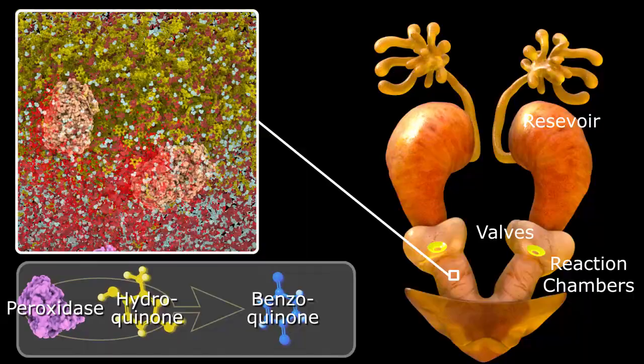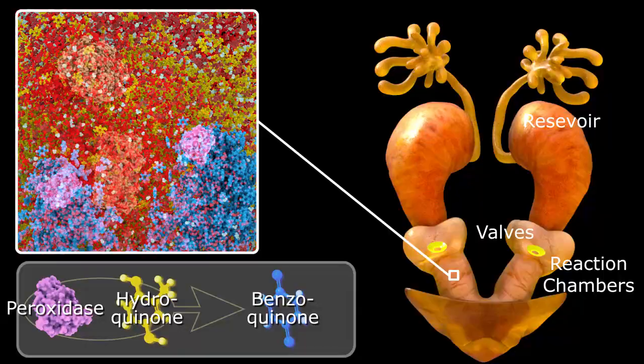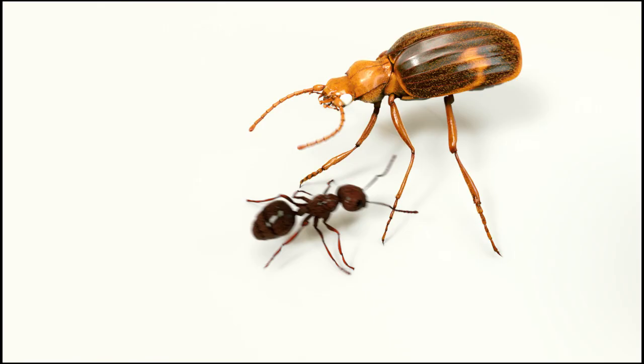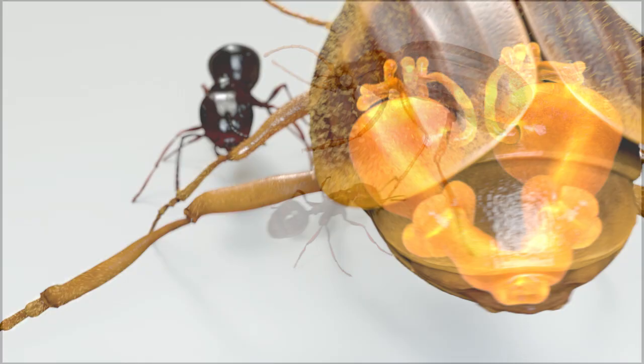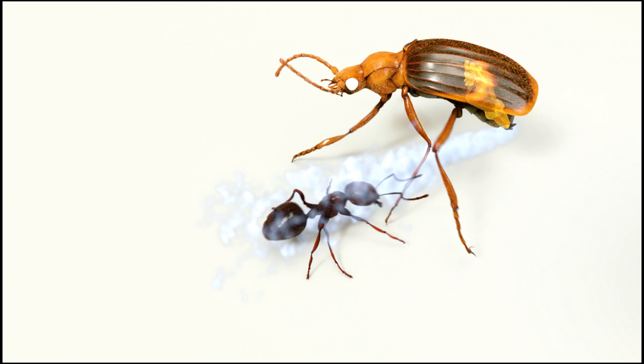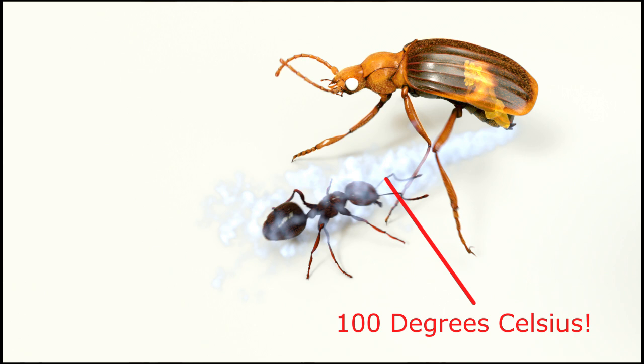Benzoquinones, shown in blue, smell bad, taste bad, they stain your skin, and they generally do a good job of discouraging you from messing with the beetle. So let's say an ant bites the beetle on the leg. The beetle then aims its abdomen towards the bite point, squeezes the muscles around the reservoir to push the solution into the reaction chamber. The explosive reaction creates an audible pop which startles the attacker, and a small bluish cloud of hot vapor appears.